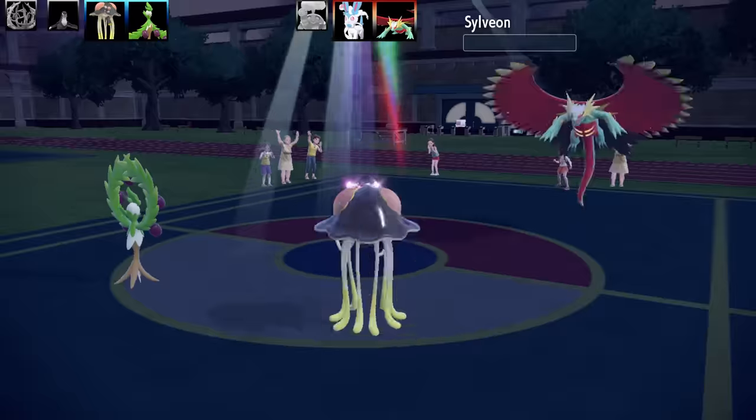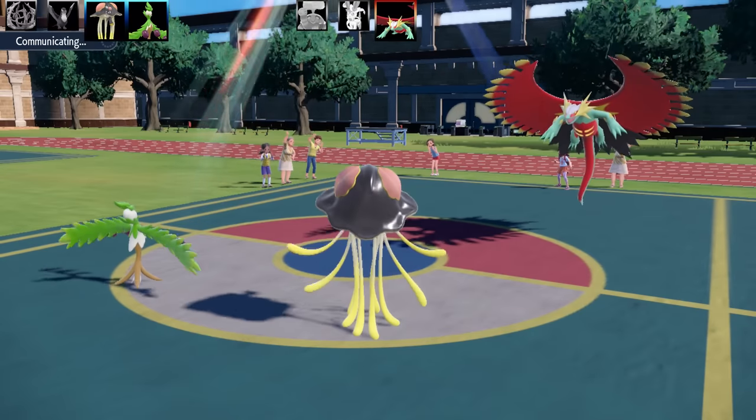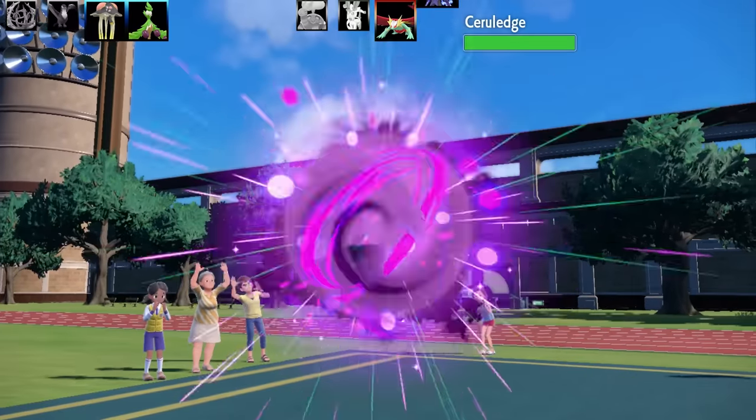Using Rage Powder and Endure helps offset the negative priority from Mycelium Might, letting Toadscool act first in those situations. The other moves are Giga Drain and Mirror Coat — I Mirror Coated the Sylveon and dropped it, which was really satisfying. Running max HP and max Special Attack with a Modest nature worked nicely here.